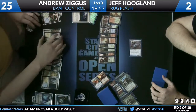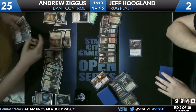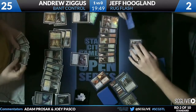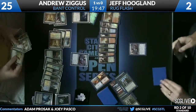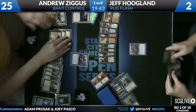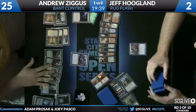Aetherling comes in for another five. Andrew found his own Aetherling — so now it's likely over. And we've got dueling Aetherlings. There's a Turn and Burn to fog it for one turn, but Jeff does not have close to enough time.